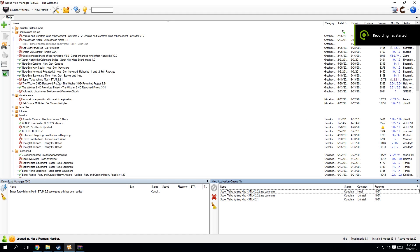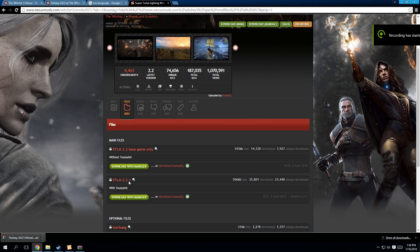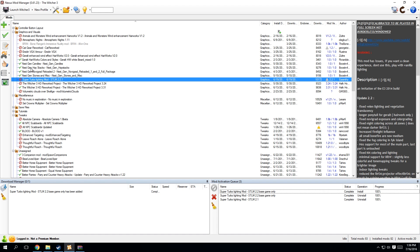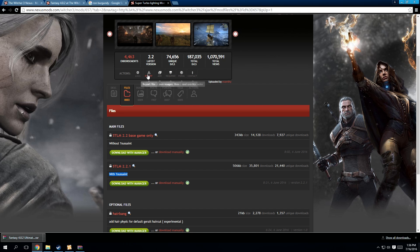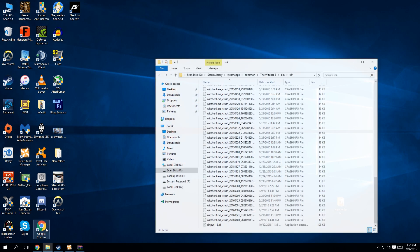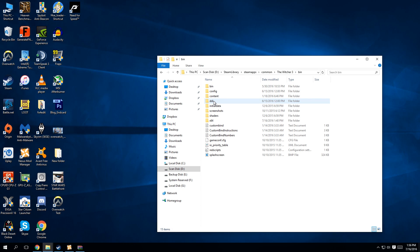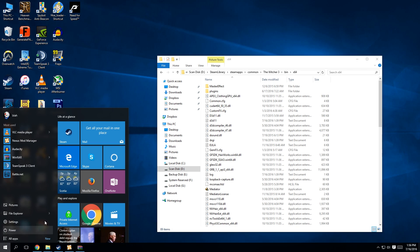Installing an ENB can sometimes be a little bit confusing, preferably for those who don't have English as their first language. Someone asked me to help them install Super Turtle Lighting Mod based ENBs, which actually isn't very hard. You simply go to the Super Turtle Lighting Mod page and use Nexus Mod Manager. That's pretty much half the battle right there. Next up we go to the Witcher bin x64.